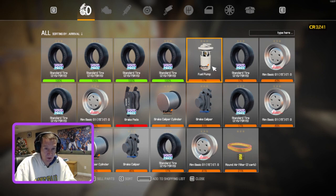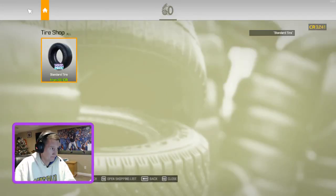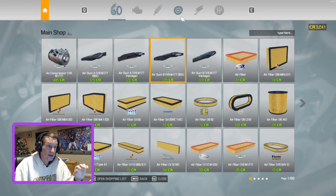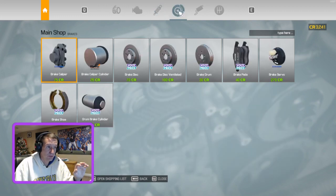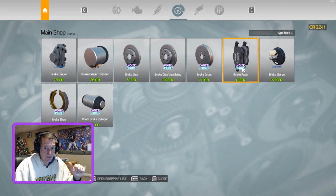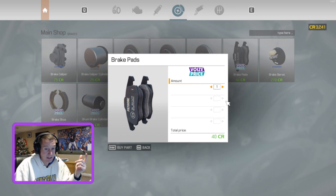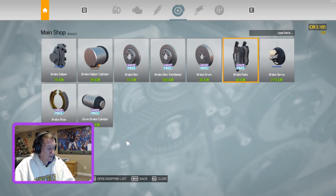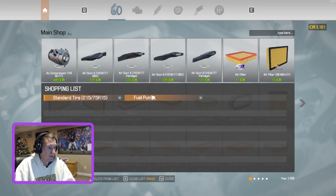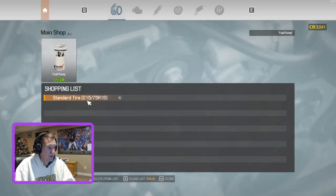There were other parts we needed too — a fuel pump and two brake pads, so I added those to the shopping list. The computer remembers the last store you were at; click home to get back to the main menu. At the car parts shop, there are icons at the top to filter by brake parts, exhaust, gears, suspension, and engine parts. Go to brakes — brake pads are right there, only nine brake parts total. Buy two brake pads and the fuel pump. Remove purchased items from the shopping list.